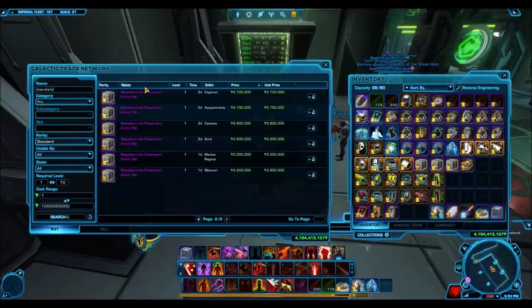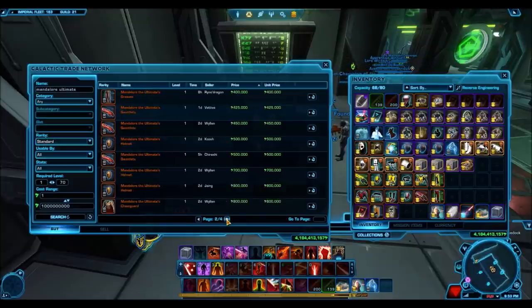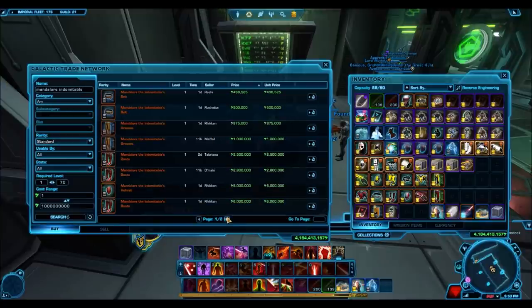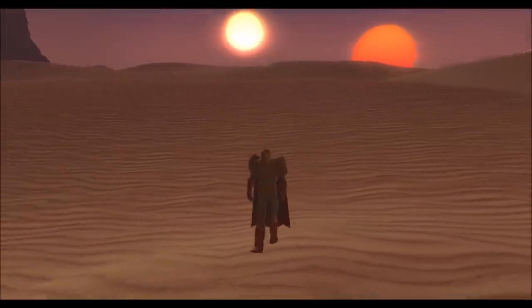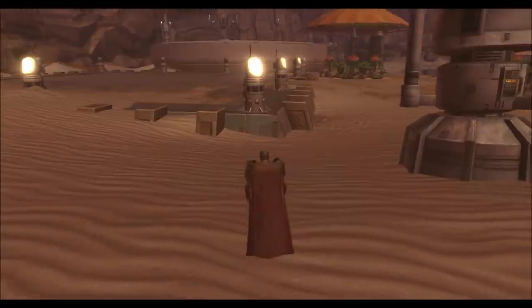Next is the Mandalore the Ultimate armor set — also one of the nicest ones. There are two versions: Mandalore the Ultimate and Mandalore the Indomitable, both silver. Mandalore the Ultimate is also selling very cheap right now because it dropped out of the Grand Nightlife packs, which were recently available on the cartel market. The GTN is pretty flooded, so now is a great time to pick up those deals.